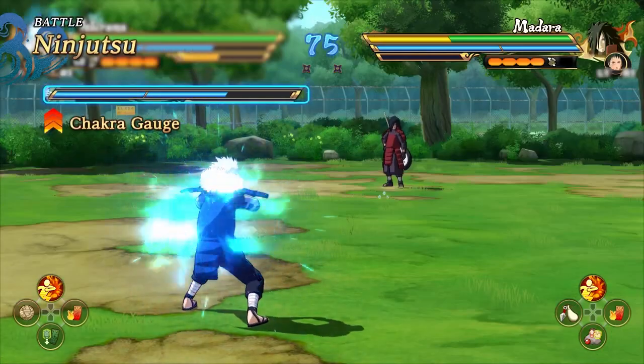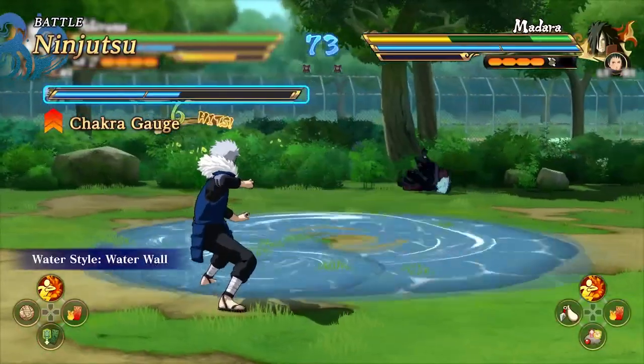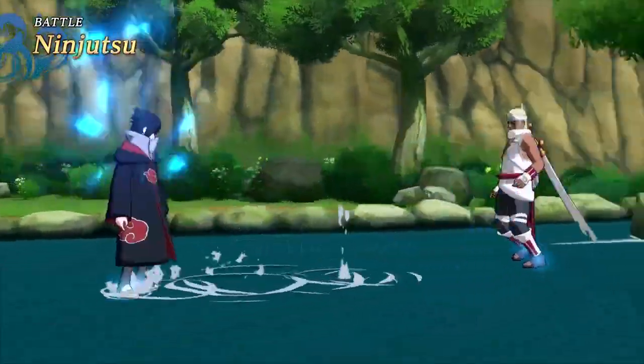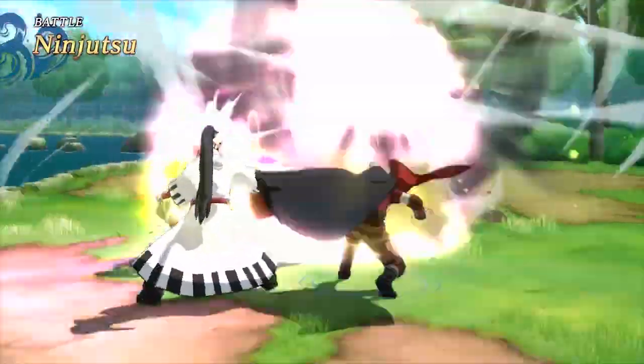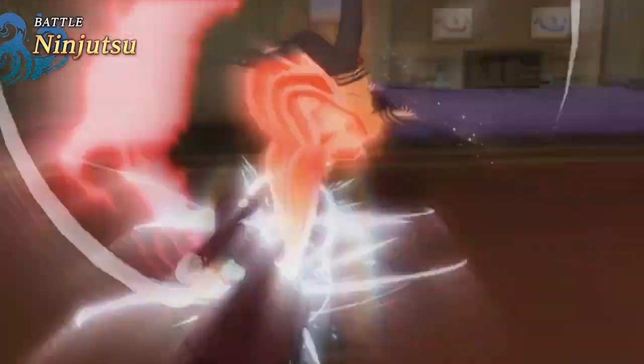Ninjutsu can be used by charging up Chakra. Get close to your opponent and activate your ninjutsu to feel the intense action. From this game, the number of ninjutsu for each character has been doubled. This means in a 3-man squad, you can now battle with up to 6 ninjutsu. See the newly evolved battles when you activate multiple ninjutsu.